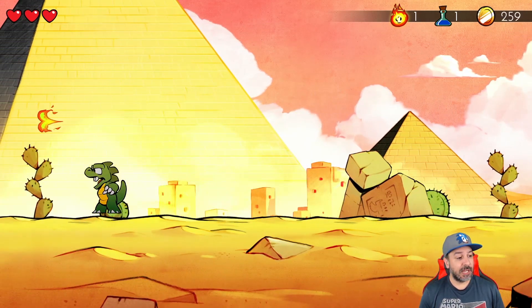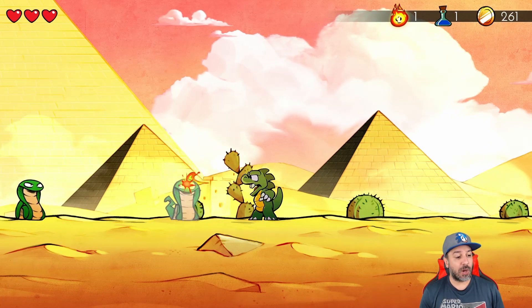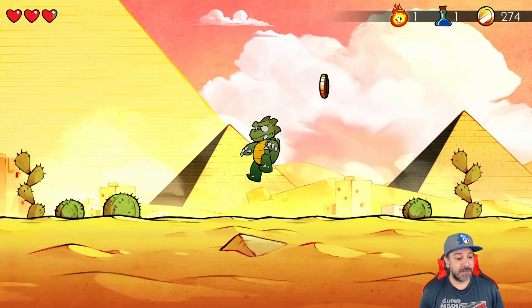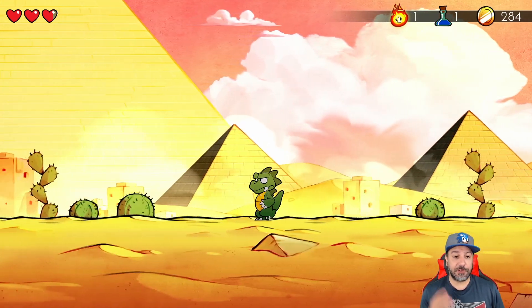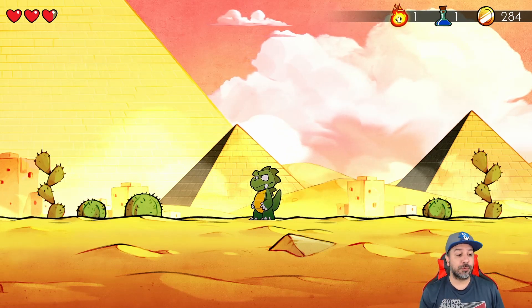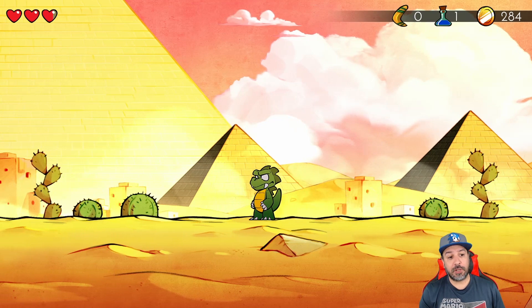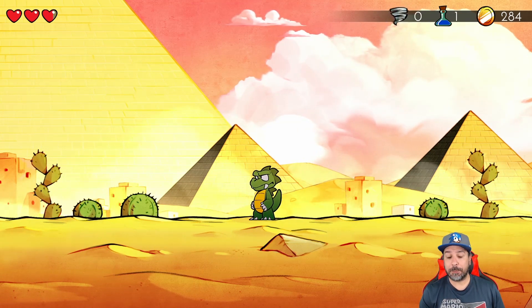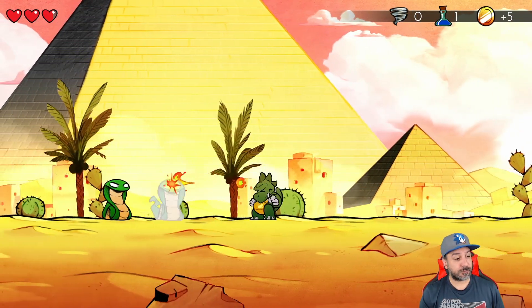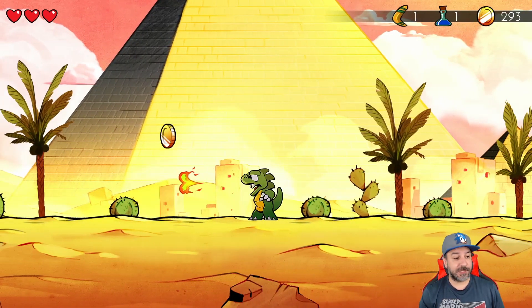The mechanics are pretty simple: you jump with B, and you have a different attack with Y depending on your animal form. Right now we spit fire, and as you kill enemies they drop things. In the top right you can see we're collecting money to buy items. We also have a life potion to refill our health bar, and lastly we have magic — pickups you can activate with the A button. That's about it for basic gameplay; everything else comes from your different animal forms.